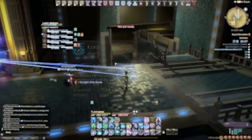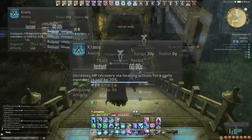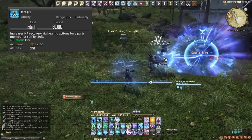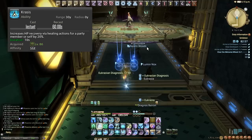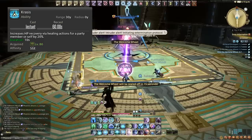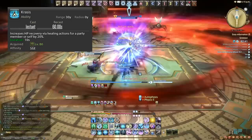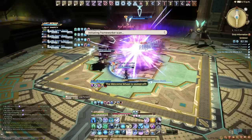We then have Krasis, on a 60 second cooldown, which can be applied to a single target — ourselves or any party member. It increases all healing they receive by 20%. Excellent for a tank or someone in dire need of healing, and it also works with your Kardia heals. If your tank needs healing but you don't want to use a GCD heal, use Krasis and it boosts the Kardia healing by a further 20%. You can also combine this with Soteria if you really want to overkill the tank — though I'd probably rotate them.